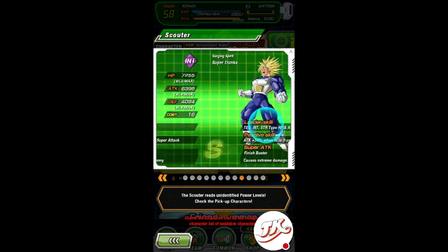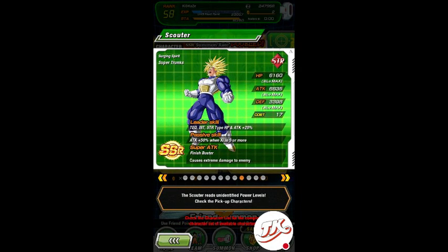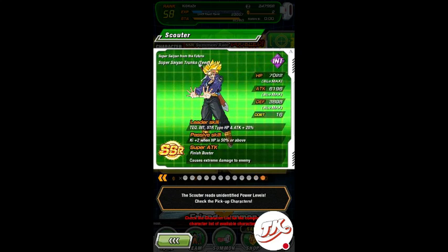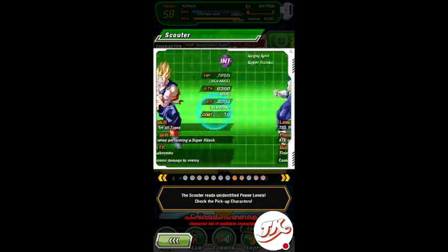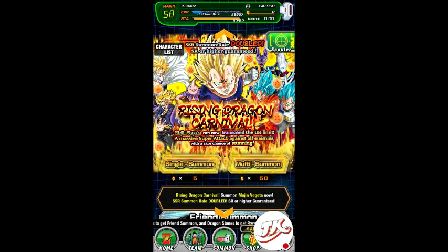Gohan is okay, not really much. It's Trunks — he's my favorite character, but this isn't the version I want. I want that version with the Finish Buster. I don't care how I get it, but I want that card. So yeah, Trunks and the Super Saiyan God Super Saiyans — those three cards are the ones I'm going for. Now I'm going to show you guys the cards I pulled off camera.